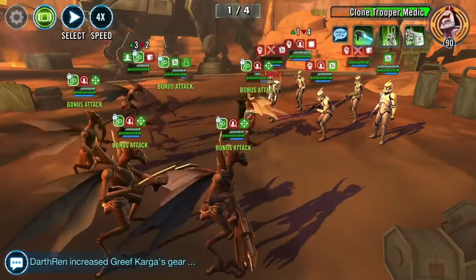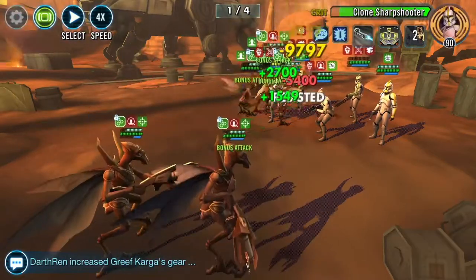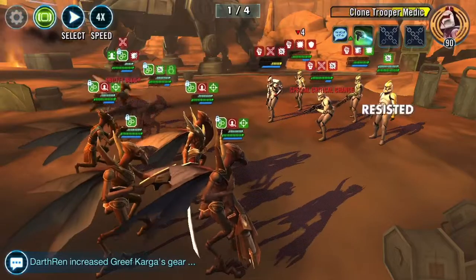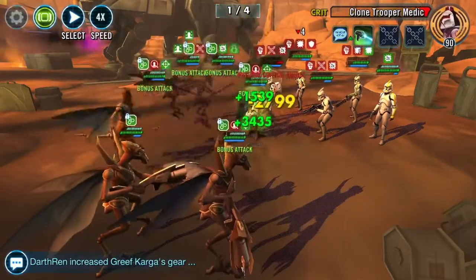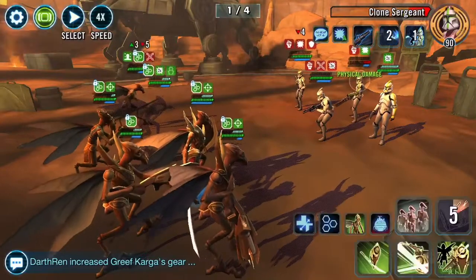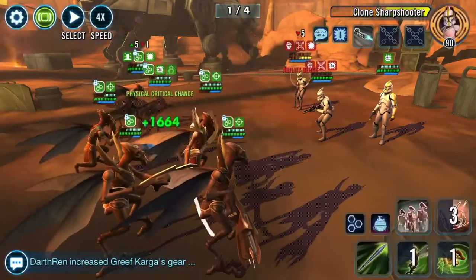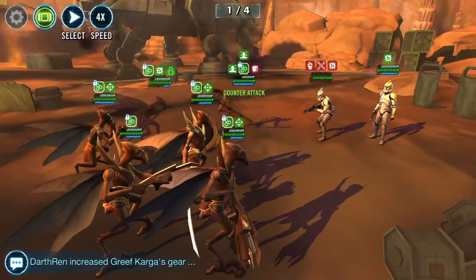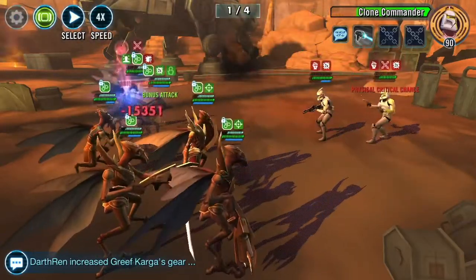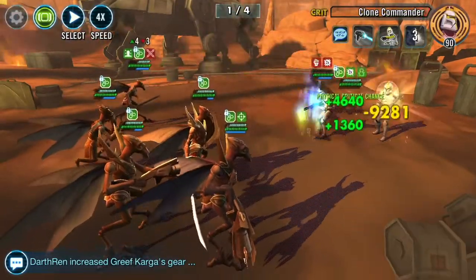Once we kill a character, we need to keep clone trooper medics ability blocked as much as possible. We don't want them taking turns — that's the big thing. If they can get a revive off, it can really crush your run. My normal kill order is the AoE characters like clone sergeant and arc troopers first, then going after and killing clone medics. You could be up a creek without a paddle if a clone medic brings back someone with an AoE.